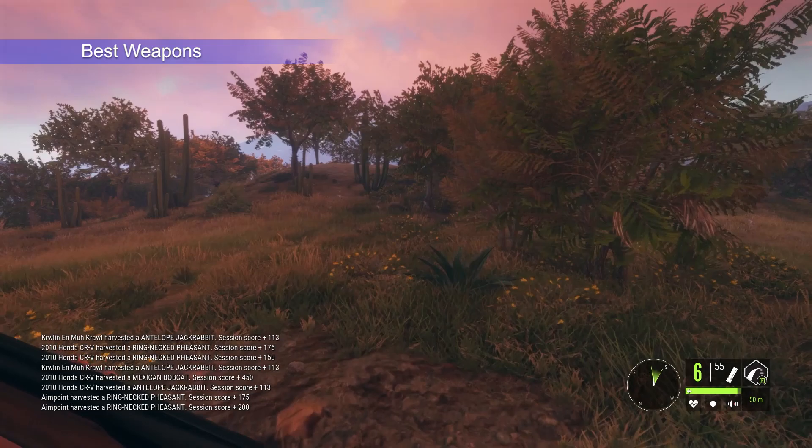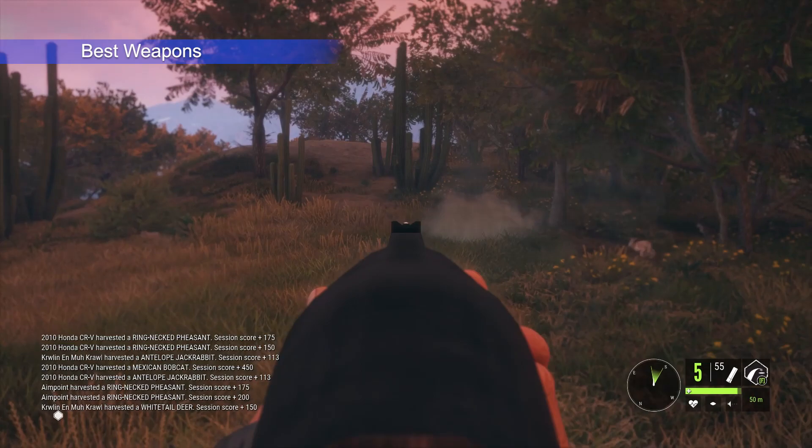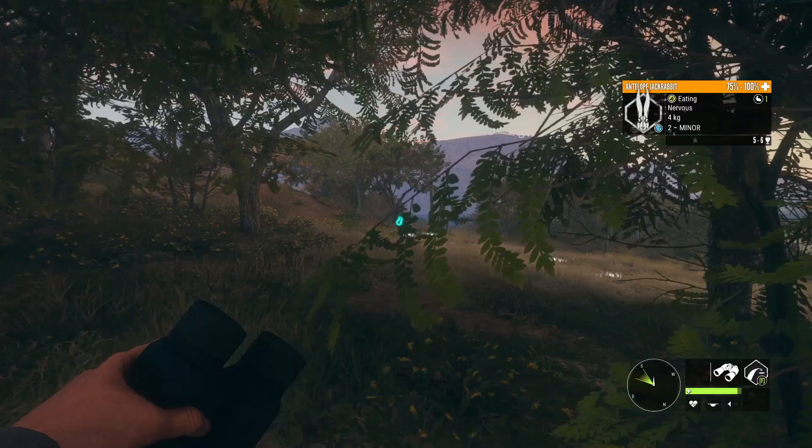Talking about the best weapons to hunt antelope jackrabbits, I recommend you to use a shotgun, either the 12-gauge shotgun or the 16-gauge shotgun. They are both really quick, it's easy to get close to the rabbits, so a shotgun is very useful.